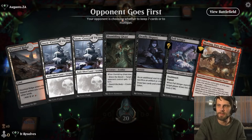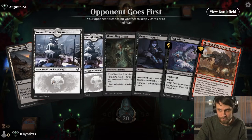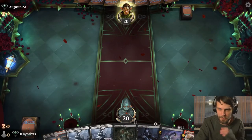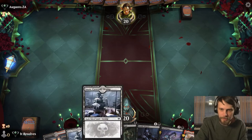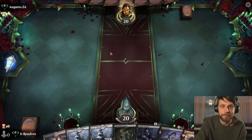Alright guys, here we are for game number one. This is a pretty straightforward hand — easy keep. We've got the Shambling Ghast for turn one with Deadly Dispute for later. Can't really ask for a better hand. We also have the red mana that we'll hopefully use for an Olivia down the road. We also have the Fell Stinger — we can wait till turn three and then Fell Stinger exploiting this. I think I'm going to go for the Shambling Ghast though.